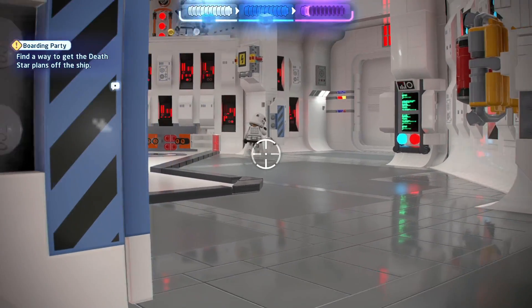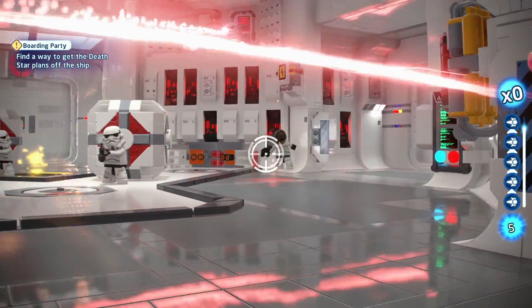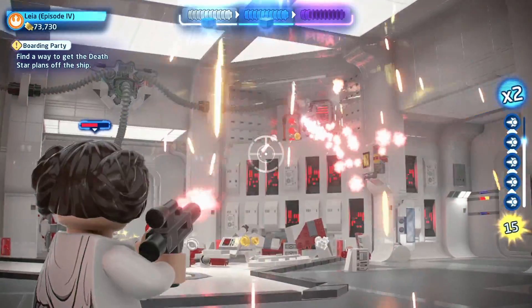If you think this game is too hard, there are so many settings you can activate to make the game fit your playstyle. Turning off automatic health recovery is one option if you want to make the game harder, but in terms of making it easier, you can activate aim assist.